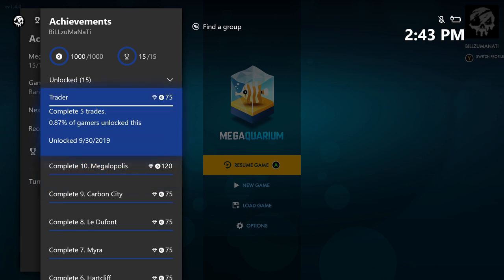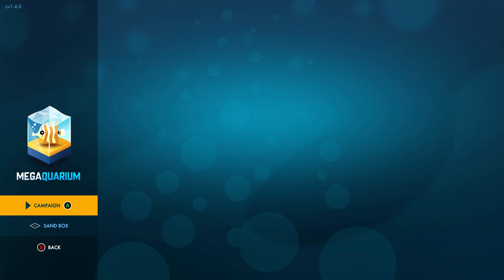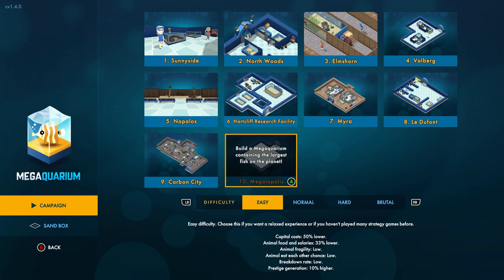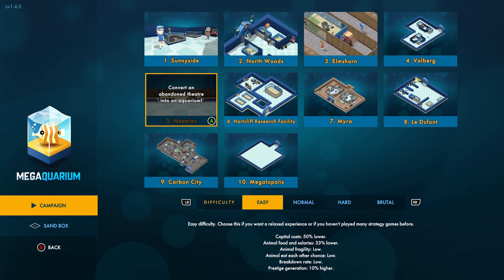You also need to complete five trades on level two or three — you do a trade as part of the mission. You do like two of them, and all you have to do is play that mission again until you get the achievement. There are 10 different levels with different missions. Some of them are half started and you have to work on the aquarium and make it bigger and better. You're always going to play on easy — it makes it a lot easier and you don't have to play on any other difficulty.